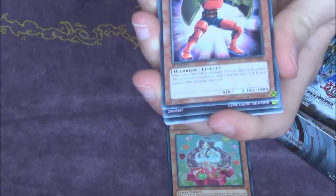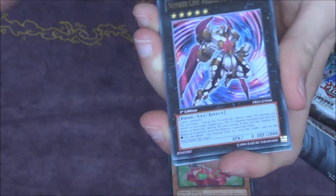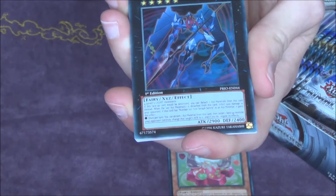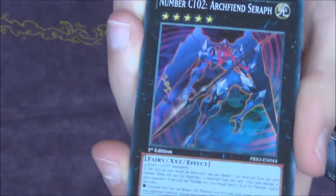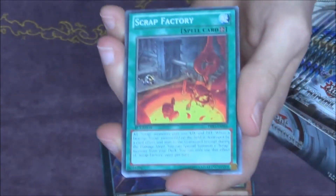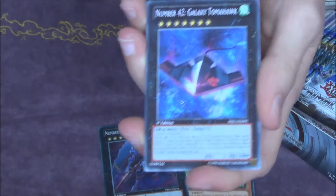Number 43, another Battling Boxer. Chaos Number 80, and a Number C-102 Archfiend Seraph — look at that, it's super rare. Scrap Factory, awesome. Galaxy Tomahawk, awesome.